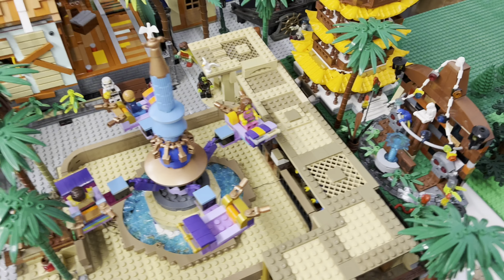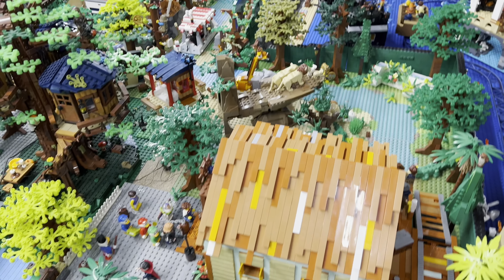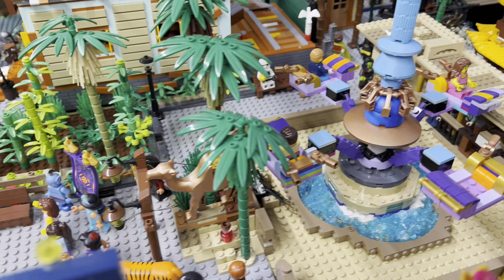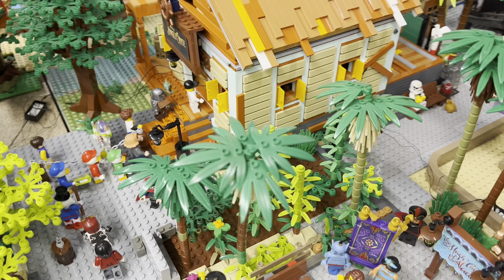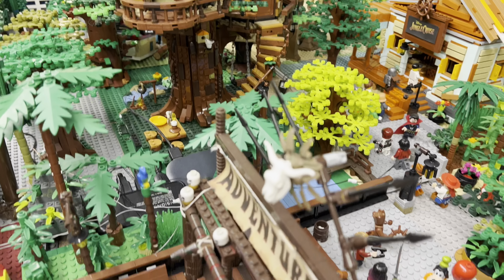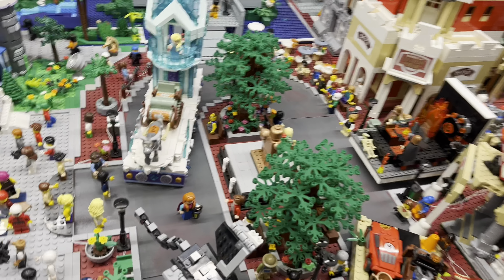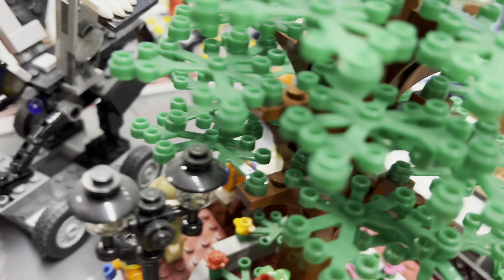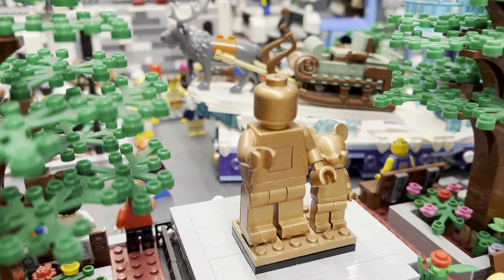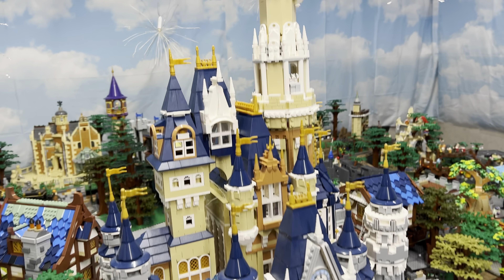And then we're getting back into Adventureland here where we've got parts of the Caribbean. Got the Jungle Cruise. Come back towards a little bit of the Tiki Room right there. Aladdin's Magic Carpet Ride in front of the Jungle Cruise. And it's the Swiss Family Robinson Treehouse. And then we're back out of the entrance to Adventureland and back to the partner statue — and right on up to the castle.